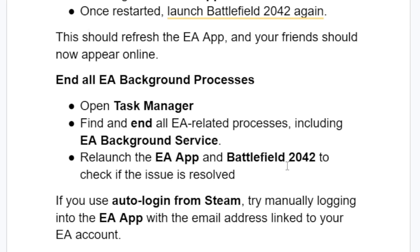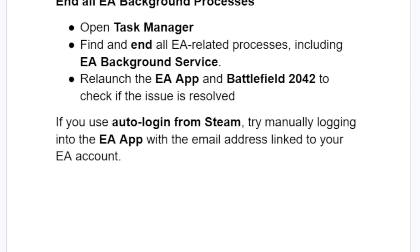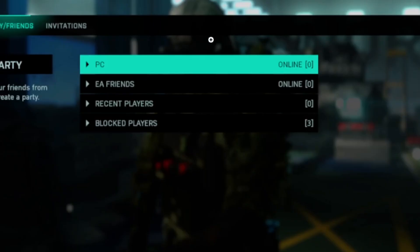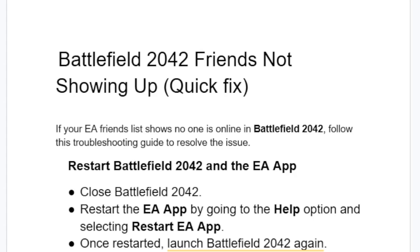If you use auto-login from Steam, try manually logging into the EA app with the email address linked to your EA account. A lot of people were able to resolve the friends not showing up issue in Battlefield 2042 by following this troubleshooting guide.